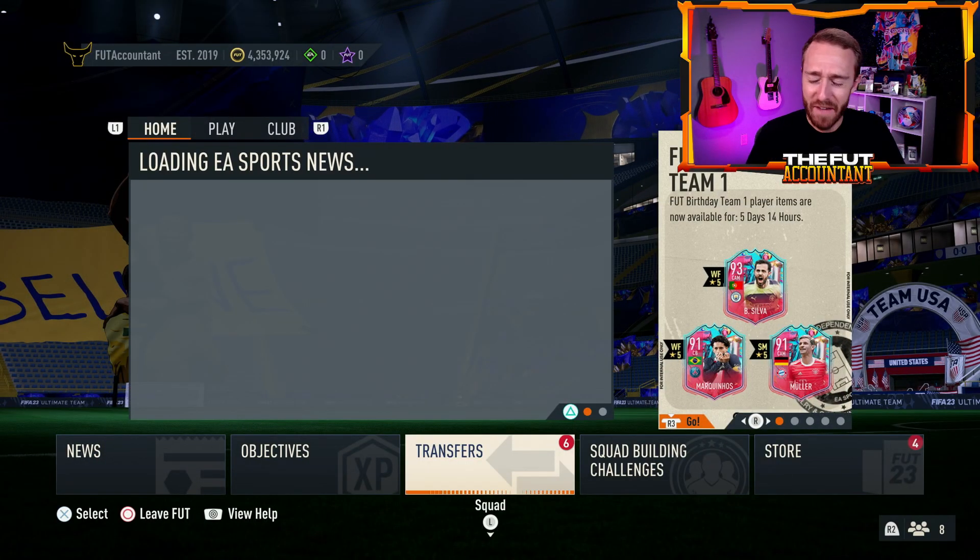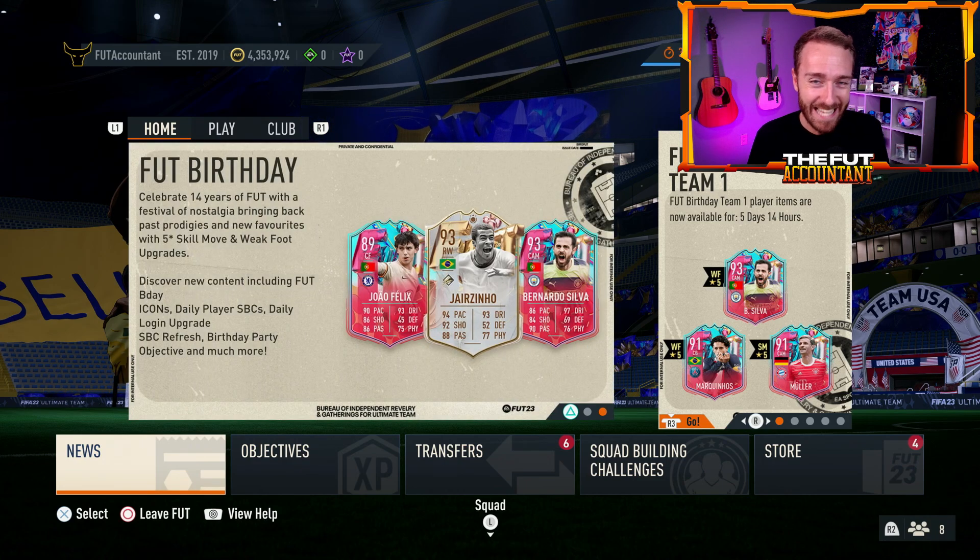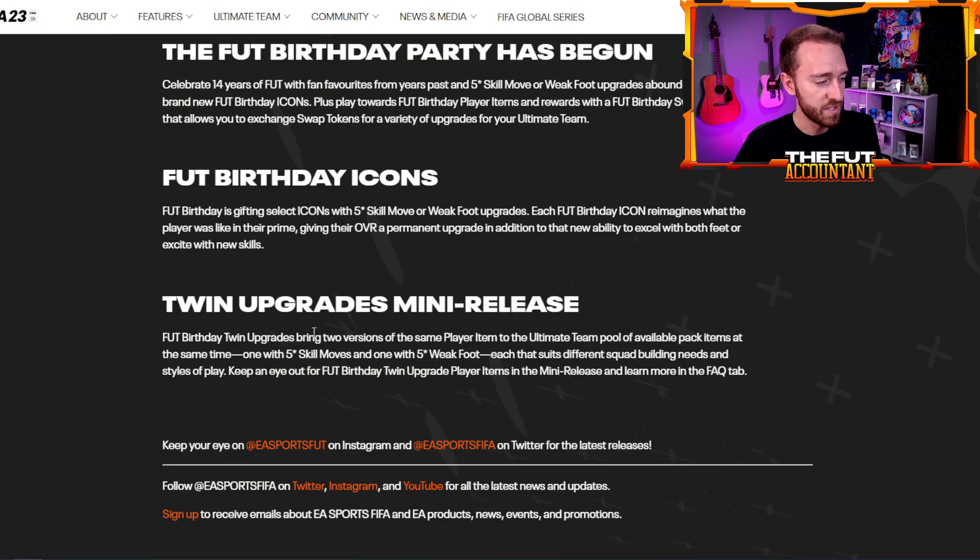Today in FIFA 23, we are expecting to see a feature of Fut Birthday that we have never seen before in this game. Two versions of the same player will be added into packs — one with a 5-star skill move and one with a 5-star weak foot.